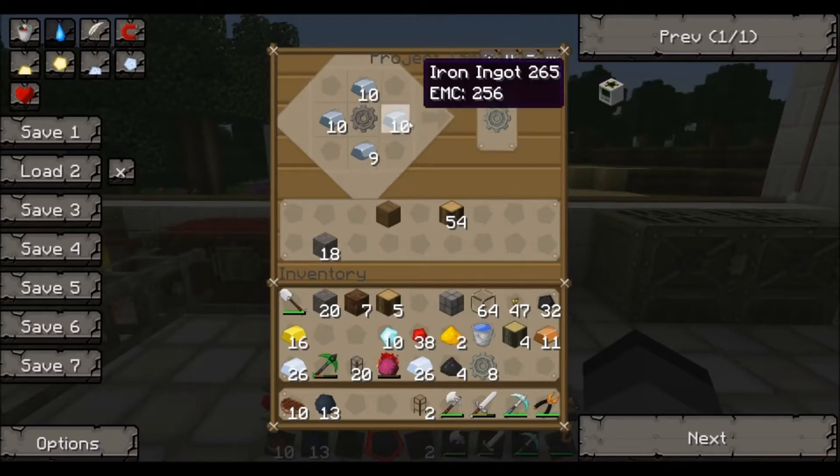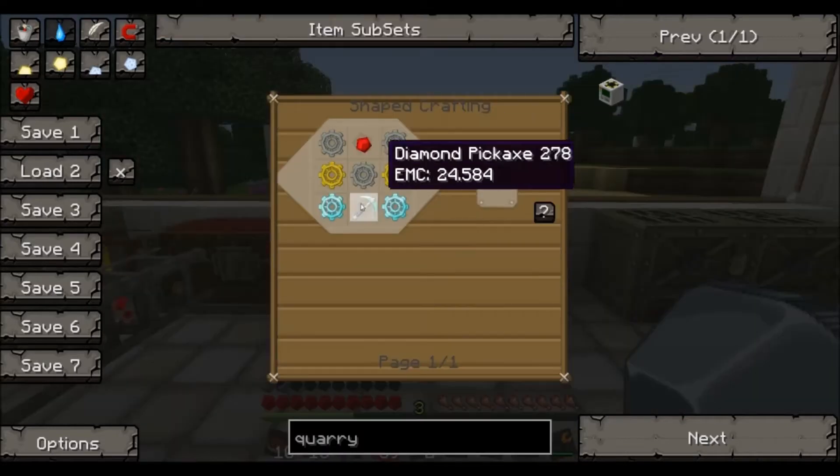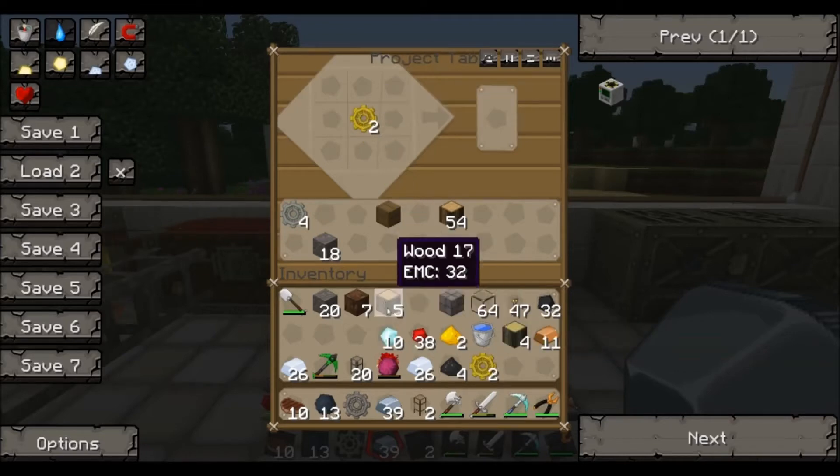Okay, that's eight — that should be good. We need a few gold. We need like two gold I think. And actually four — I need diamonds as well, so let's get two of them. Let's make some diamond gears.